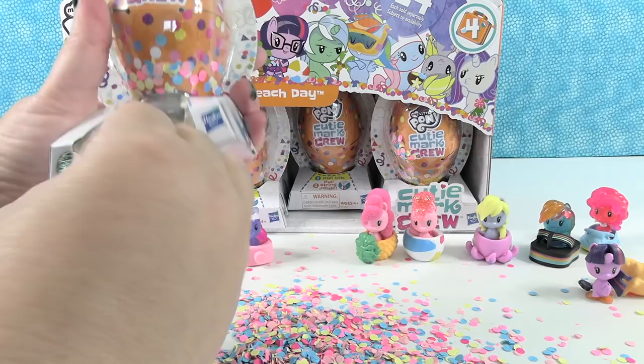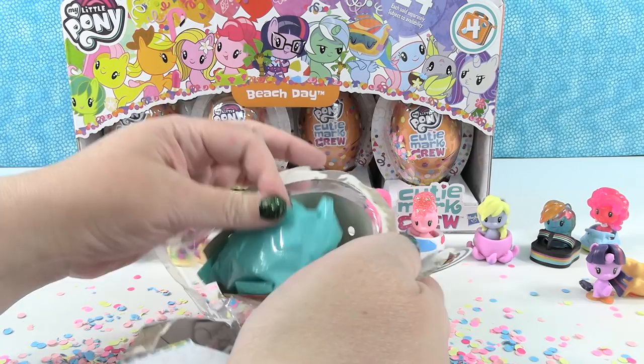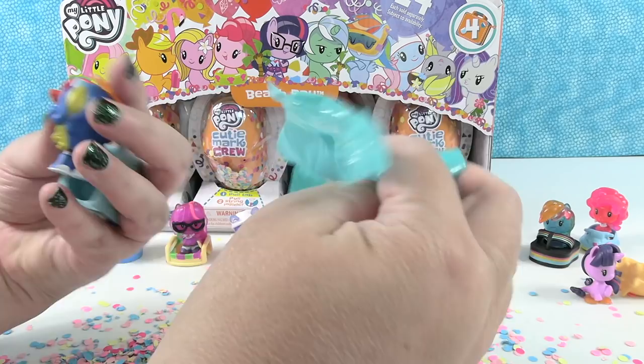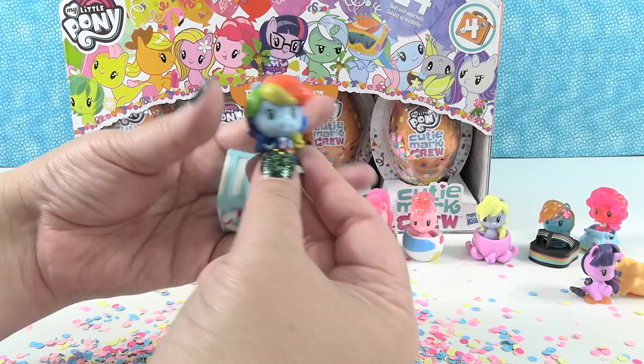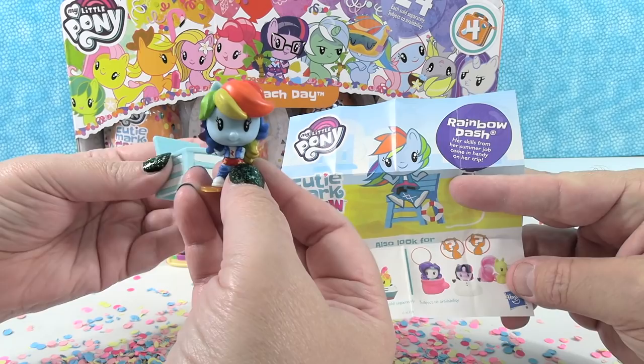Next up, we have a Rainbow Dash. We have Rainbow Dash as an Equestria girl and she has a lifeguard chair as her accessory. She looks like a little superhero — Superhero Dash. Her skills from her summer job come in handy on her trip. She must have been a lifeguard for her summer job.